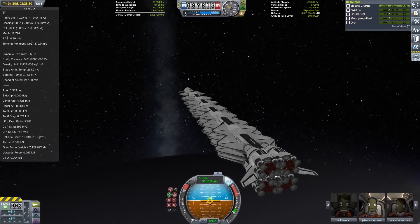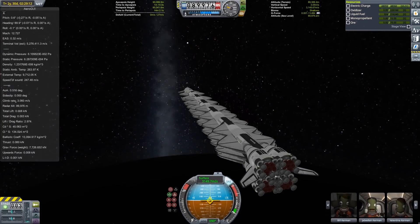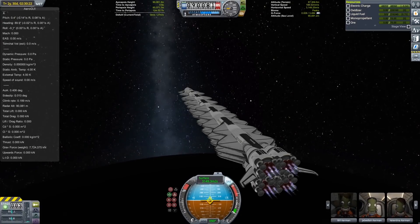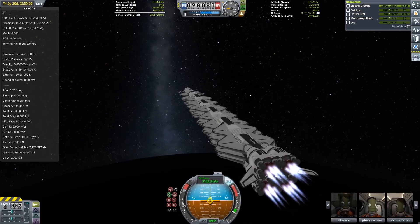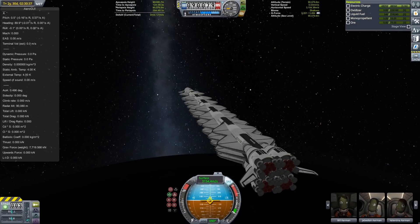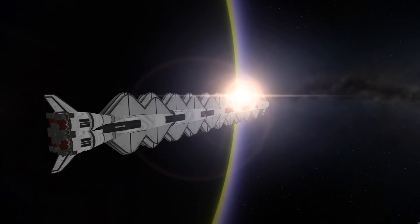That might be a little bit counterintuitive, but if I have more time than I needed here, that means I could add more LVN engines and more delta-V to that part of the ascent, which increases the time you need to circularize during that phase — but apparently I do have that time. That completes the mission of the single stage EVE cargo plane, and we're going to get back to the adventures of the EVE submarine.